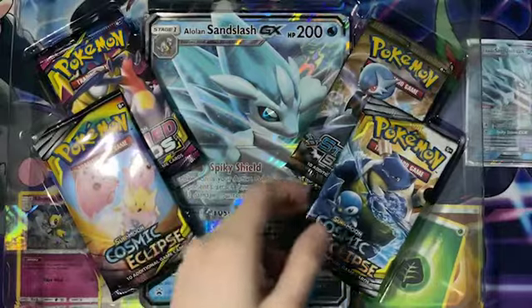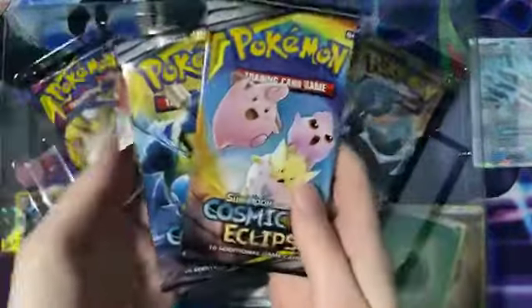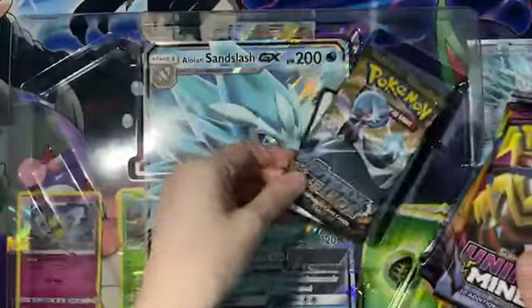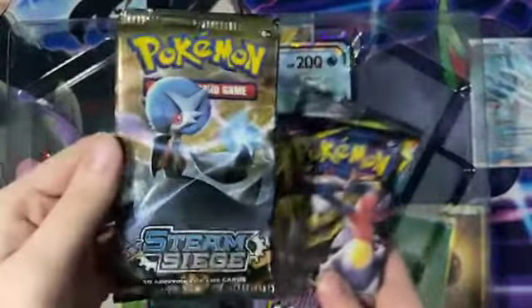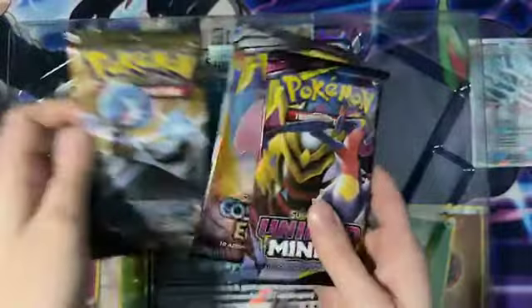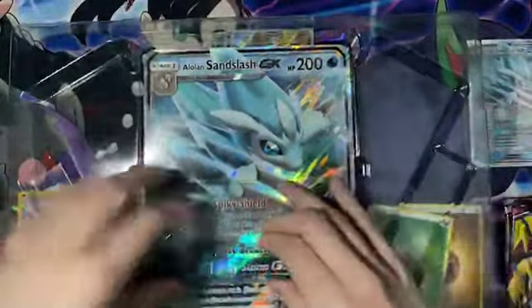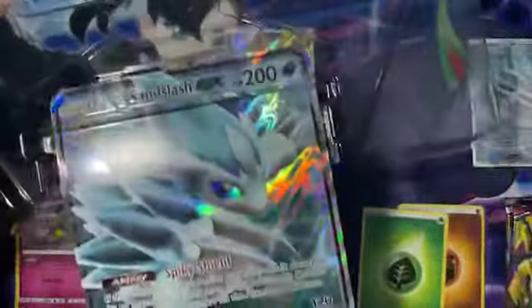So for this box, we've got a Cosmic Eclipse, Sun and Moon times two, a Unified Minds — which I'm very excited about; I don't know if I've opened this one before — and then we have a Steam Siege, which I know a lot of y'all are kind of like, ew, Steam Siege. I don't mind it. I quite like Steam Siege. I have quite a few Steam Siege cards, and if I'm going to collect any XY set, it most likely will be Steam Siege.